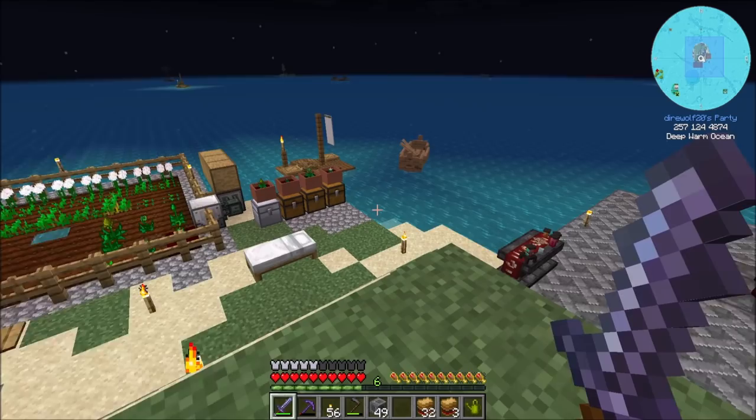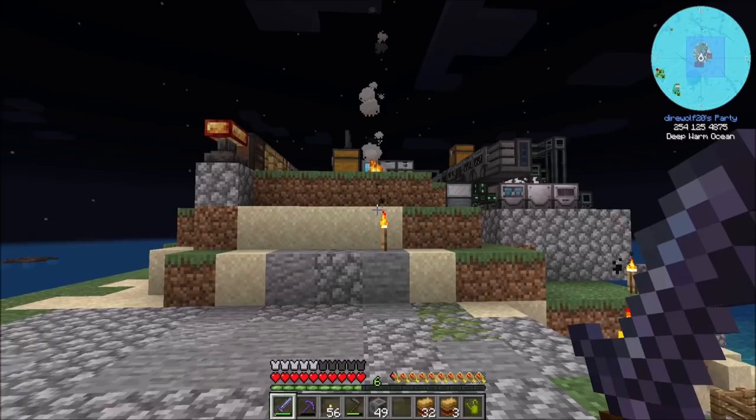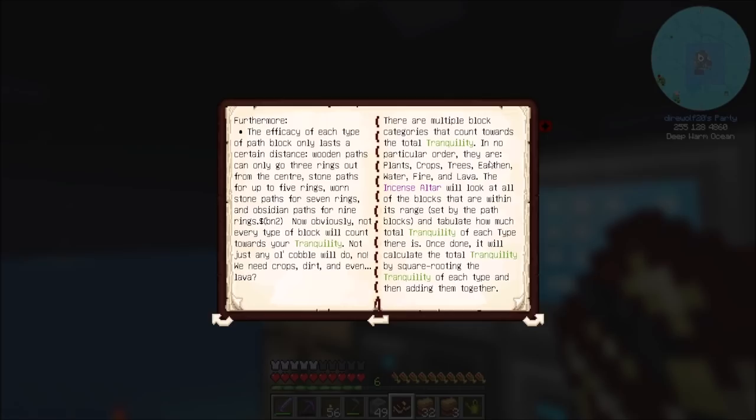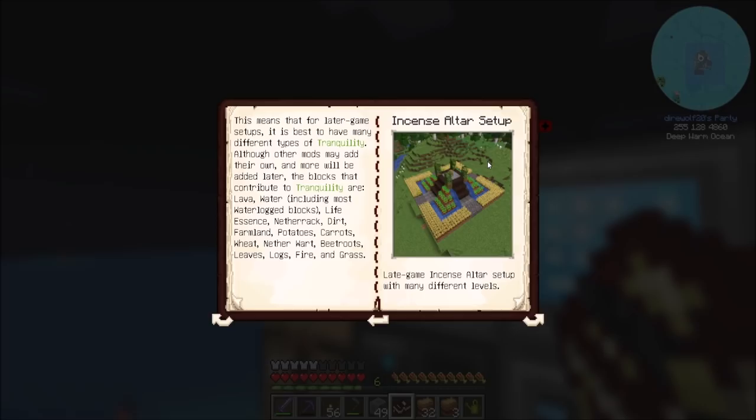So we're going to need more wheat. As you can see, I threw some in my farm down there. Now note that my harvester will harvest that wheat, so it's something we're going to have to be aware of. But it's all good. Between episodes, I made myself a Prentice Blood Orb, which means that I should now be able to get the stuff I need — the wooden paths — for what we want.